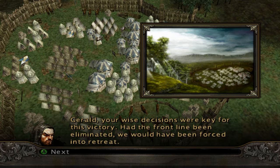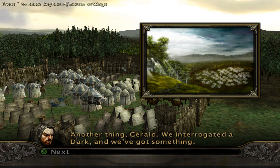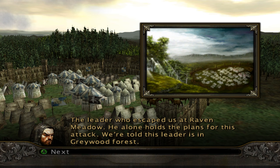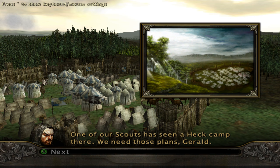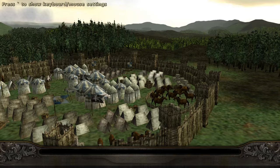Let's go meet with General Hugh. 'Gerald, your wise decisions were key for this victory. Had the front line been eliminated, we would have been forced into retreat.' 'We interrogated at Dark and we've got something — Reynier's troops are headed this way. The leader who escaped us at Raven Meadow — he alone holds the plans for this attack. We're told this leader is in Greywood Forest.' 'One of our scouts has seen a Heck camp there. We need those plans, Gerald.' 'I understand — and I have a score to settle with this leader.' 'Good man. You leave in the morning. A spearman troop will accompany you.'